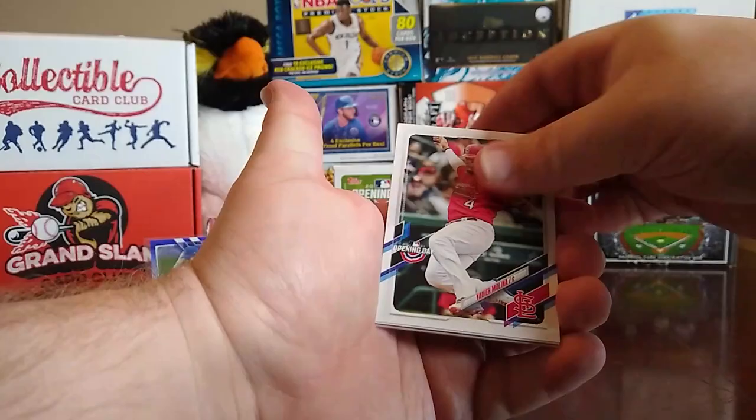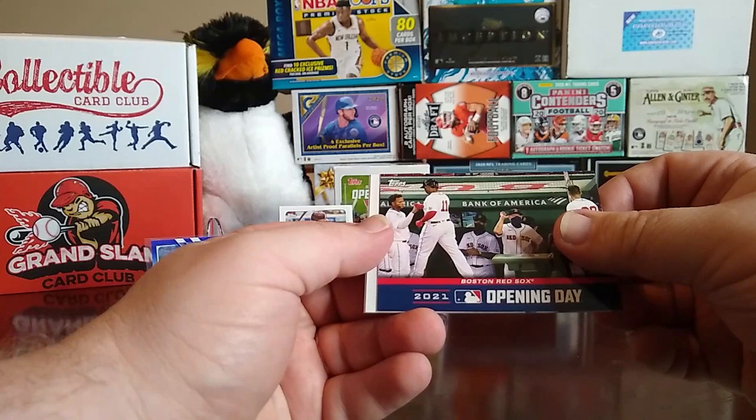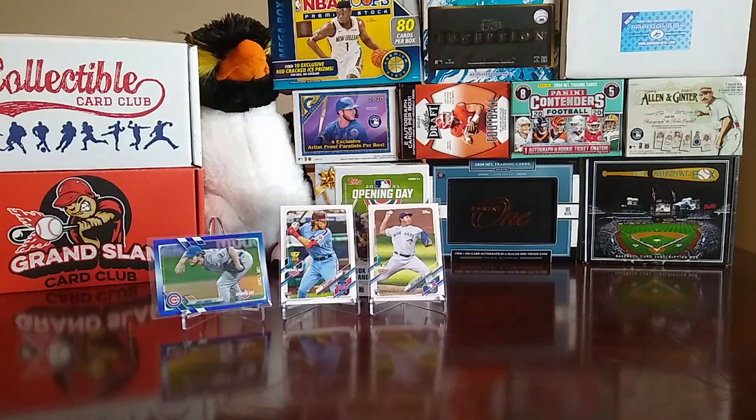Alright, next pack: Kyle Schwarber, Yadier Molina, Kyle Seager, a Humberto Mejia rookie card, a Boston Red Sox Opening Day card, an Alex Gordon, and we end up with a Fernando Tatis Jr. Not bad.